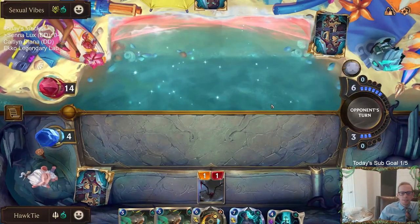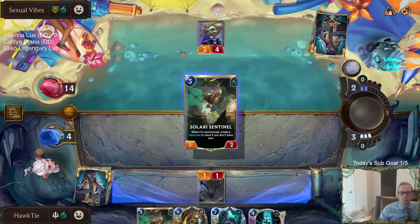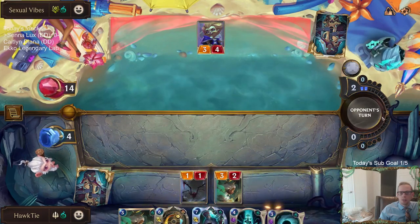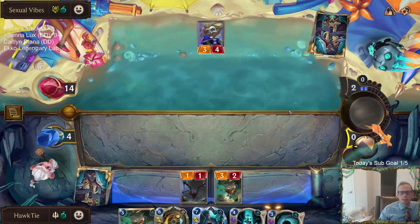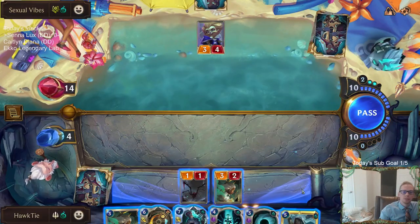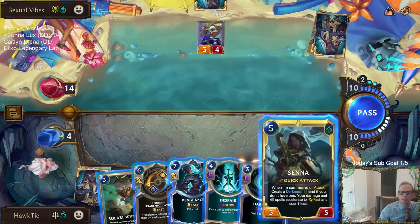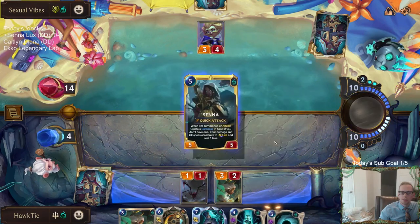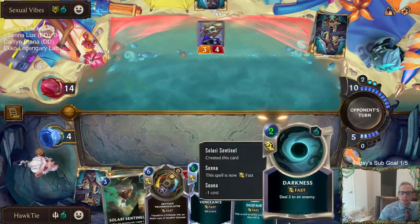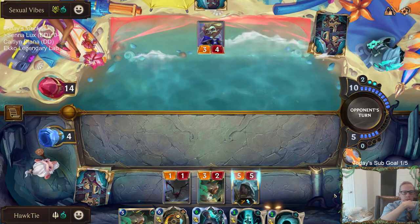Let's just Vile Feast this thing and block. Good ol' six-mana Vile Feast. Down to four health. That's Vhagar — we die. So all of their Darknesses now cost zero mana. You can play the cost reduction first before playing Senna and summoning a Darkness from attacking.